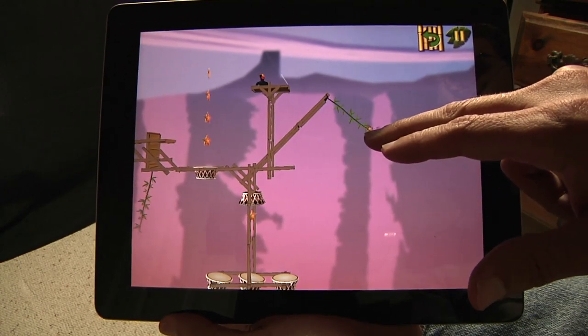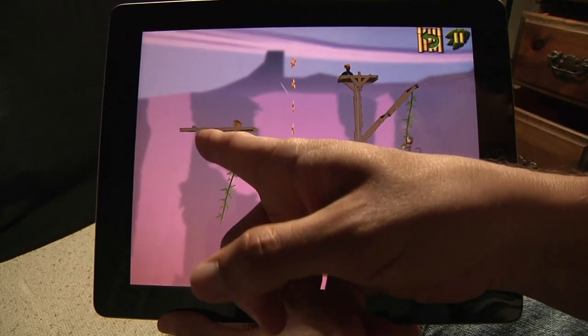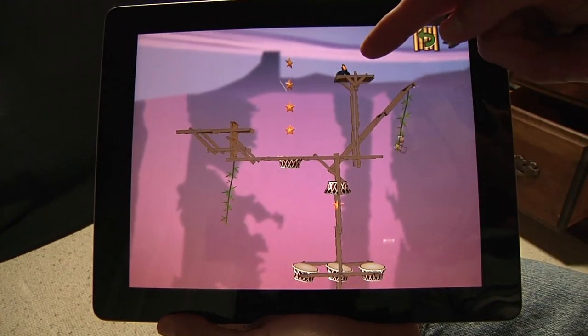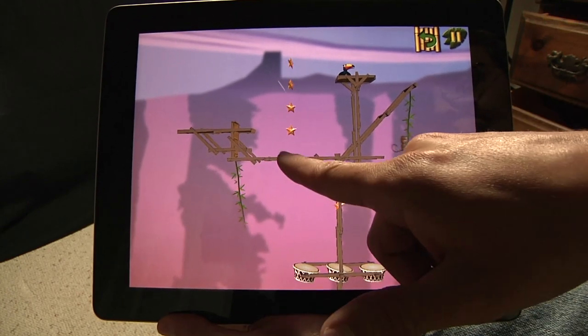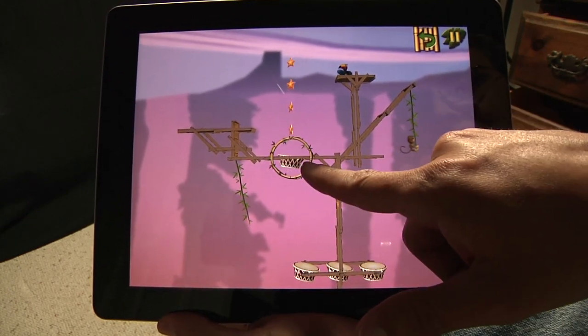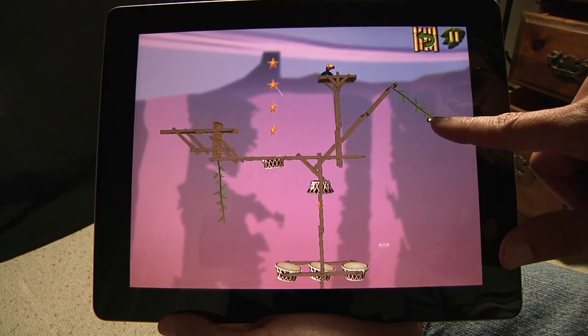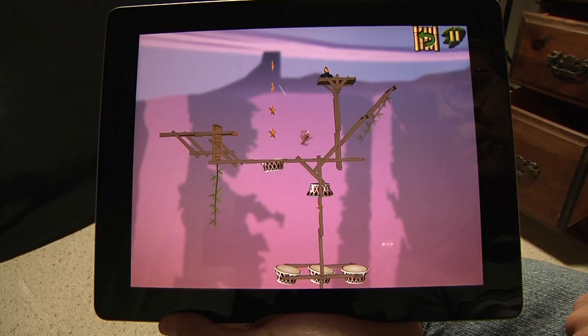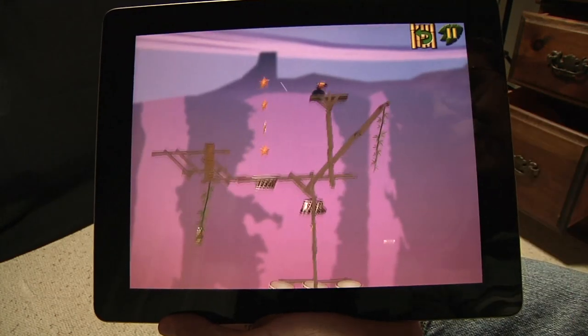Now I've got to swing. I need to get him on this platform so that I can throw to this toucan. I don't think I can swing there, so I've got another bongo. I'm going to aim that bongo a little bit that way and hope this works. Oh, I missed, I fell. Anyway, you get the idea.